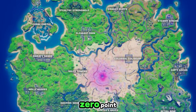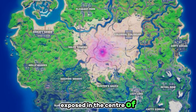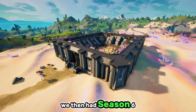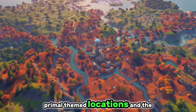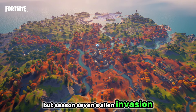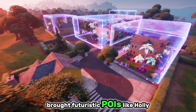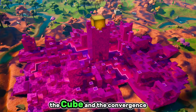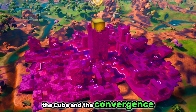Season 5 gave us the Zero Point exposed in the center of the map, and new areas like Colossal Colosseum. Season 6 introduced us to primal-themed locations and the Spire, but Season 7's Alien Invasion brought futuristic POIs like Holly Hatchery, and Season 8 saw the return of Kevin the Cube and the Convergence at the center of the map.